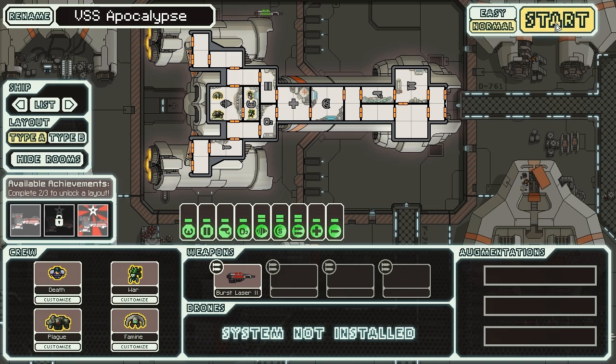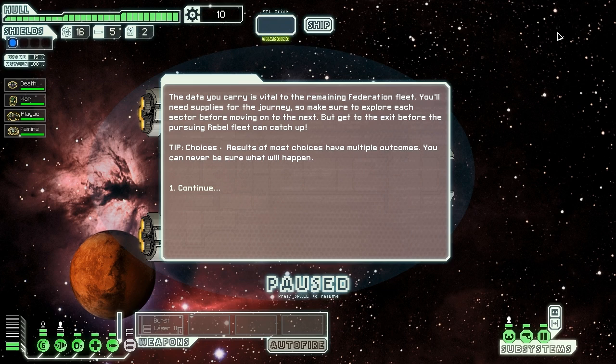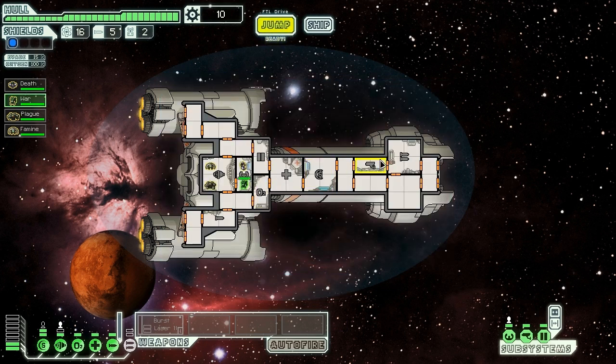For now, we're going to start with what we've got. We are, of course, playing on normal. The data we carry is vital to the Federation fleet as always; we'll need to gather some supplies and explore everywhere we can. We're going to send them to their positions. Death is actually going to take over the engines, and Plague is going to move into the helm. By putting them in the helm, you negate a lot of the disadvantages of the rock race - their enhanced health and ability to tank fire damage make them great at staying in one room, which is basically what you want your captain to do.